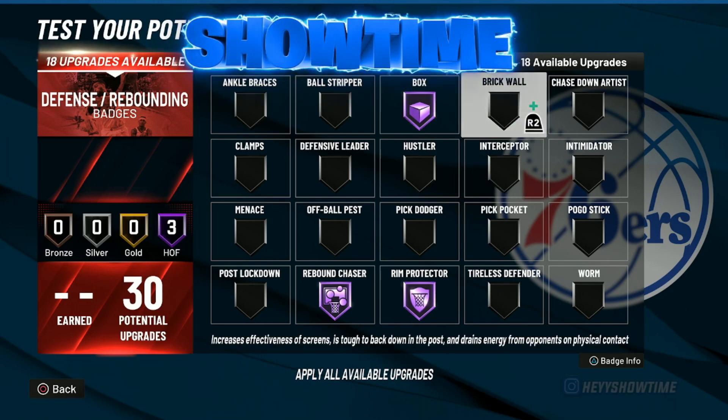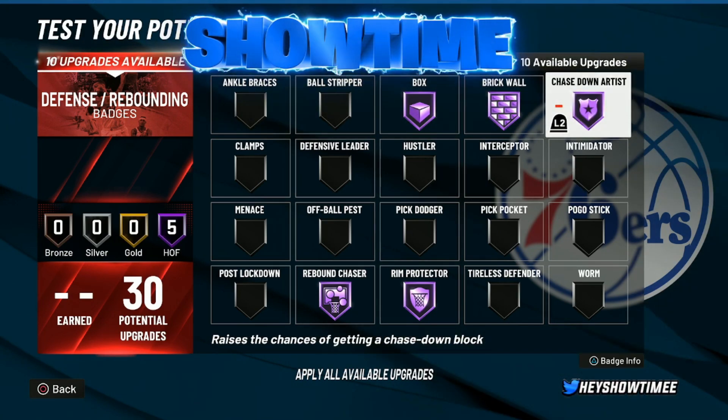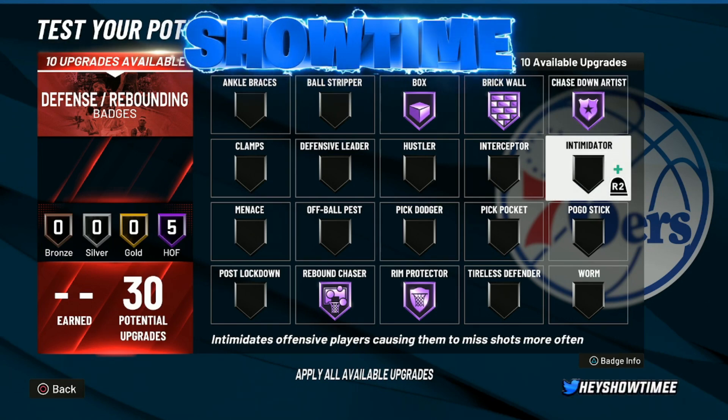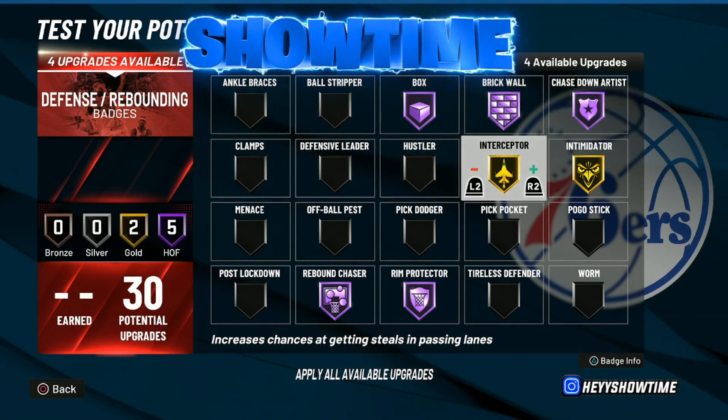Brick Wall — I recently went back to Hall of Fame on this one. I've been setting more screens and I want the best screens in the game. Chase Down Artist — Hall of Fame for sure, definitely one of the best defensive badges in the game. Intimidator — Gold, easy, don't need it any higher than that. Interceptor — Gold, you need it with this build since we're getting a 92 steal.